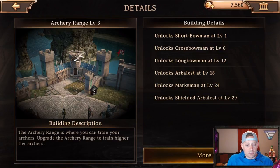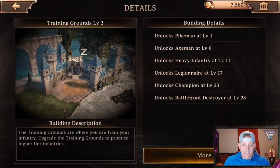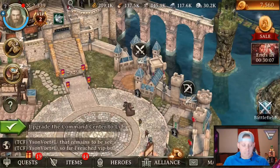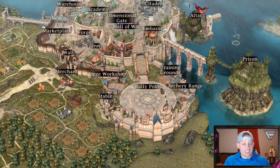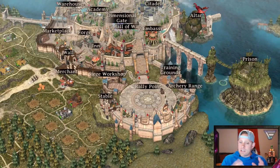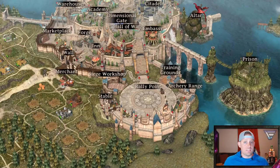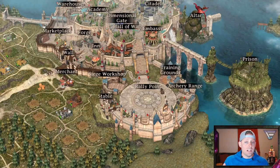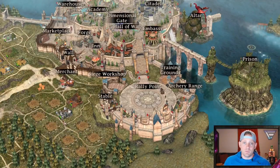The archery range is where you can train your archers - upgrade your archery to train higher tier archers. And lastly over here the training grounds is where you're going to train your infantry - upgrade them and you get higher infantry. It's all kind of coming together now isn't it guys. Honestly when I did this on my own before making this video and kind of looked over everything, it did give me a better understanding of what everything was in the game and how it all worked. That's why I figured this would be a great idea to bring you guys as a video because it helped me, so I think it could help you as well.